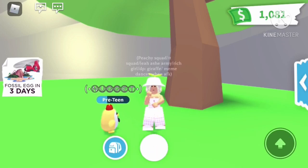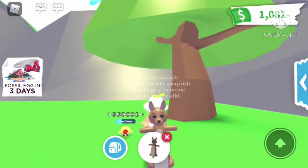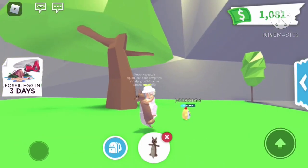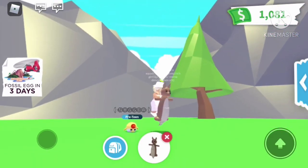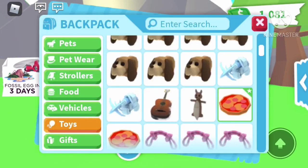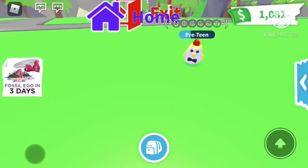Now we have a guitar — you can get it from the campsite shop for 500 Adopt Me bucks. Our next toy is a kangaroo pogo stick from the old gift display, before they moved everything to the new gift display. This one's pretty rare. Our next toy is a pizza float that you can get at the pool party shop.